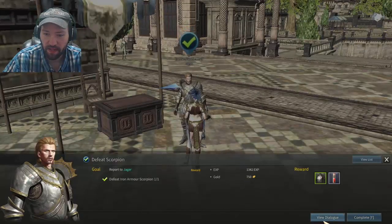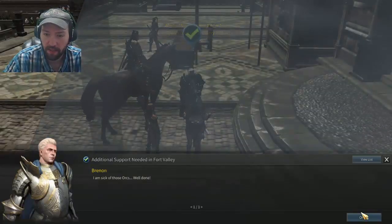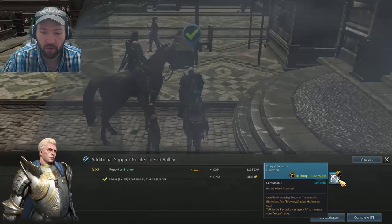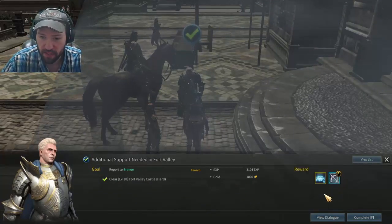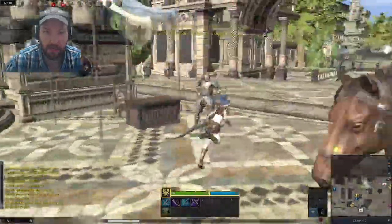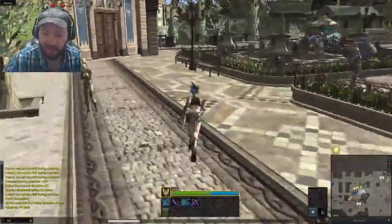Talking to an NPC: 'Hello, good to see you - if defeat scorpion, thank you.' You wanted me to do the hard mission, yep. And what's this - a bowman troop in possession? Oh, this is a vision stone for upgrading them. 'Keep up the good work.' Thank you sir. I appreciate it, appreciate your stuff - you're giving me free stuff, I appreciate that.